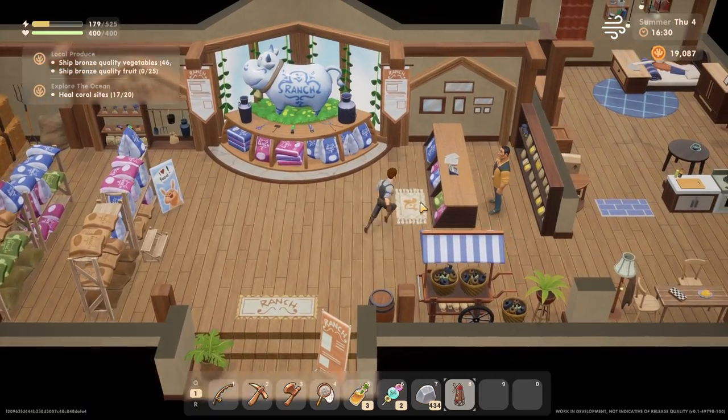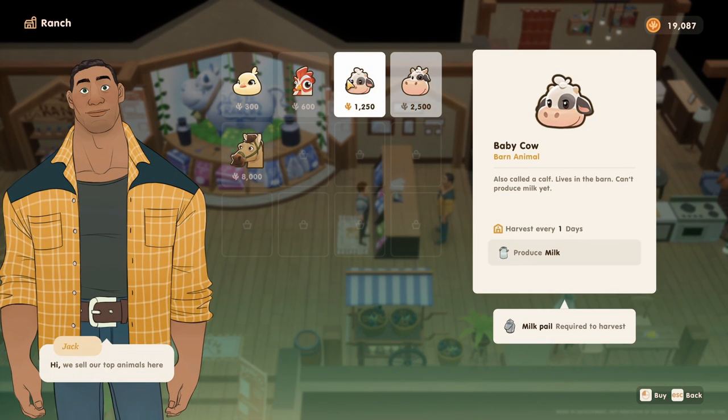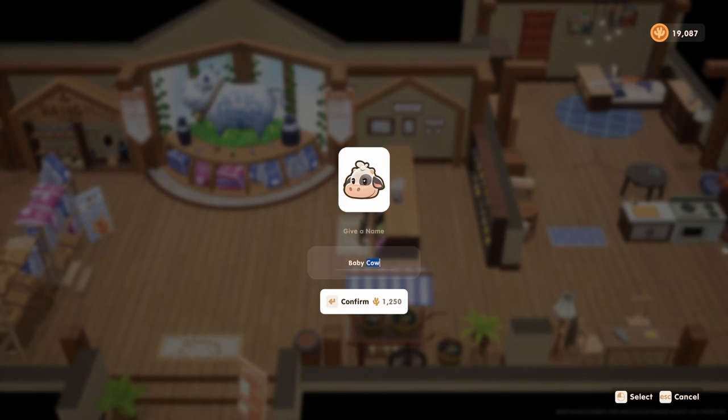Next, and the most seemingly obvious step, is to buy a cow from the ranch. Whether you buy a full-grown cow or a baby cow is up to you, but if you can afford it I highly recommend buying the full-grown cow because it'll take you less time to build hearts with, but it is not cheap. The baby cow is 1,250 coins and the full-grown cow is exactly double that. Now that itself lays the groundwork to eventually getting the large bronze tier milk, but there's still much to be done.